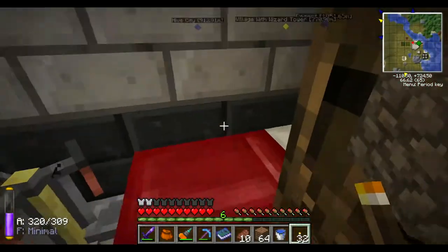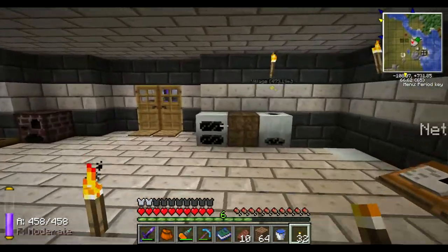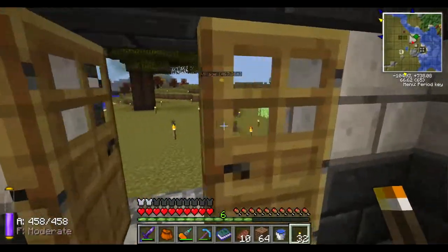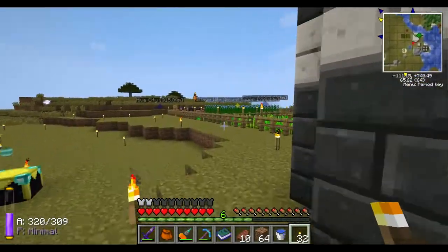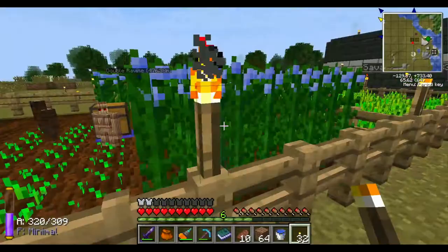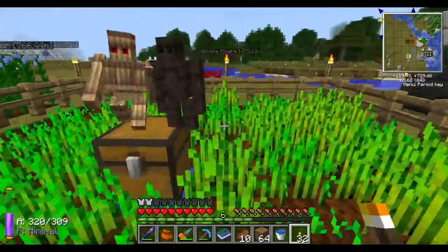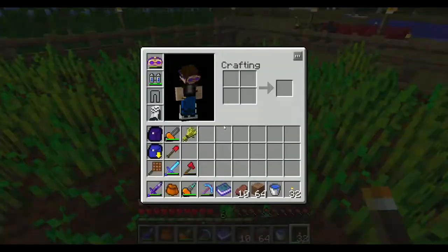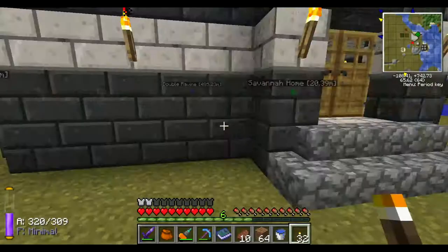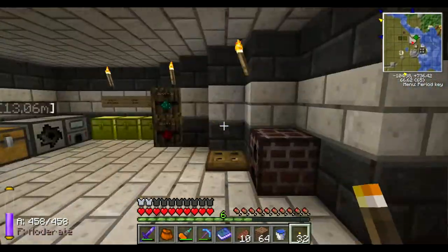Hello guys, welcome back to my let's play episode 18. Today I'm actually going to take a break from Thaumcraft and make some new things. Coming down over here, I replaced all my carrots and potatoes with wheat because I'm running low on wheat. I already had a stack full of carrots and potatoes - a whole seed bag full of them. So I changed that up, and there are a few other changes I made to this house.